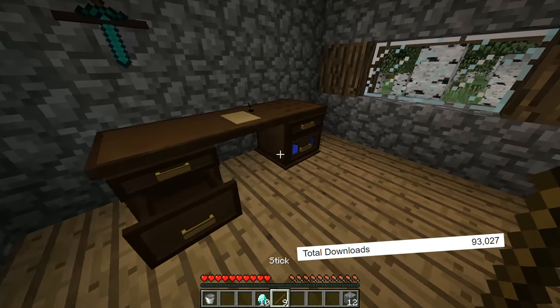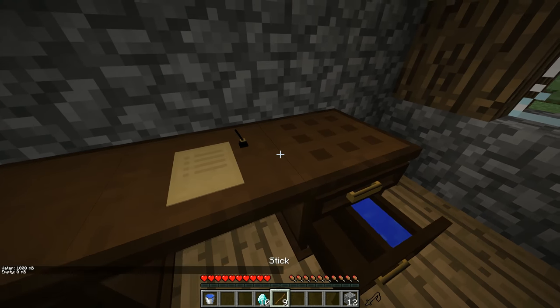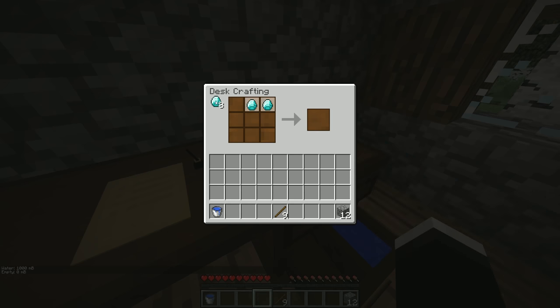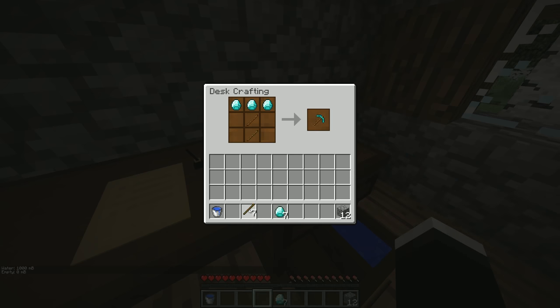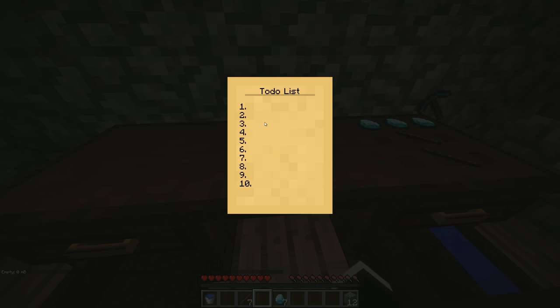At number 5, we have the Bagelsmore: the Return mod, and this mod adds a new, completely modular desk to the game. For example, you can add a drawer which can contain liquids, and it also has a built-in crafting table which will actually show you what's on top of it. You can leave things on the crafting table, and overall it's just a really functional and nice-looking addition to the game.